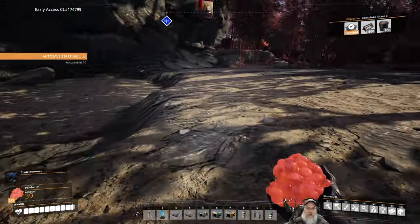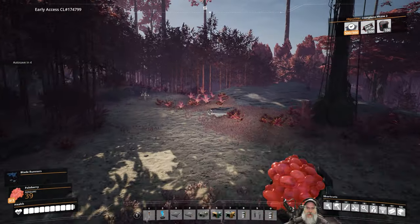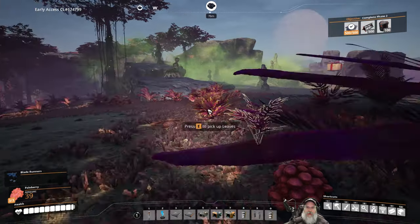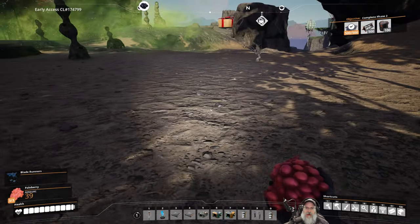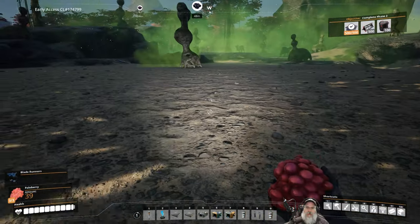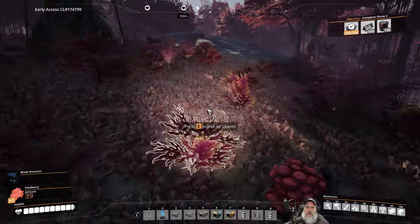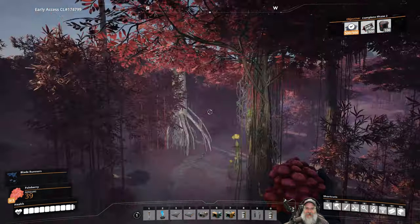Lots of poison stuff over there. Are you telling me the coal node is in the poison stuff? Oh, it's right there. We can work with it from a distance. There are two big meanies over there - I want to actually explore this area. This is so cool. I have never been in this area before.